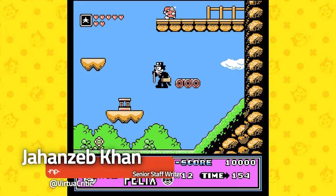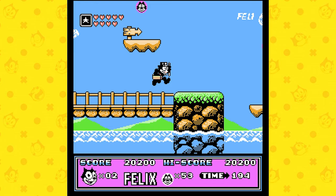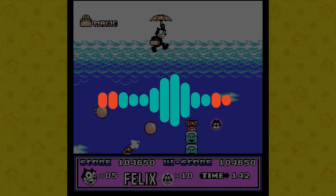Felix the Cat from Konami has a fairly vague title since it's essentially a compilation of classic games starring the iconic cartoon character. If we're talking about the true pioneers of cartoon, then Felix was right there alongside Mickey Mouse and Bugs Bunny, laying the early foundation for animated shorts and paving the way for the medium to exist and thrive. Felix is as cheeky as they come, and his magical bag of tricks sets him apart from his peers.